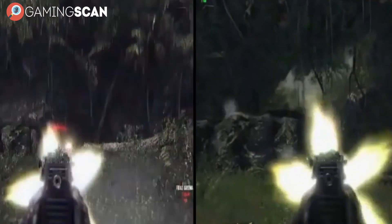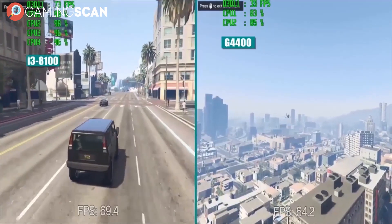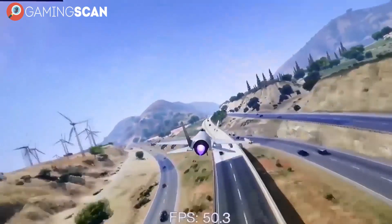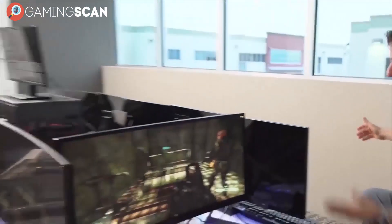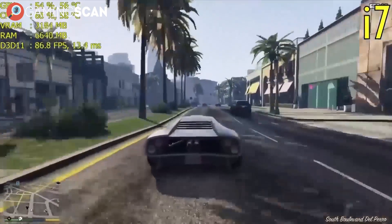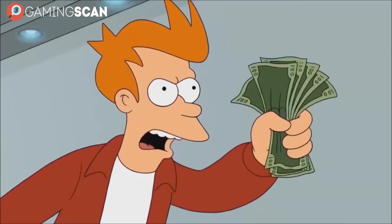It used to be that the difference between single-core and dual-core CPUs was much greater in terms of game performance than it was between dual-core and quad-core ones. This was because most games were made to run using only a single CPU core. But the situation has changed drastically since then, and now developers are always looking for ways to optimize their games and take full advantage of the high core and thread counts of modern CPUs. This means you'll get noticeably better performance if your CPU has four or more cores, and if you're trying to hit the sweet spot in terms of gaming performance and price, we suggest buying a quad-core CPU.